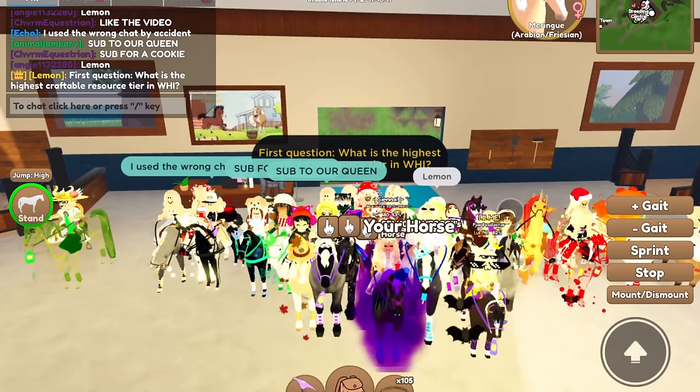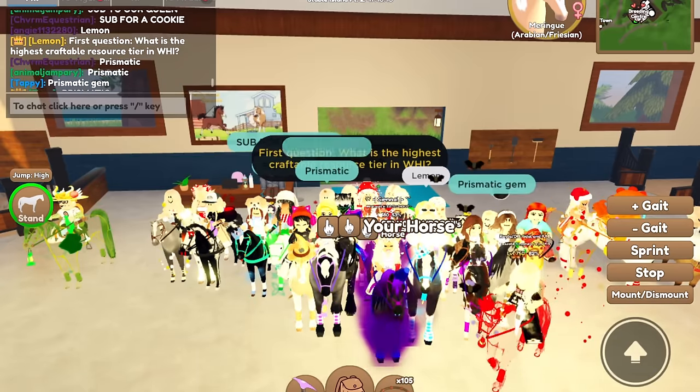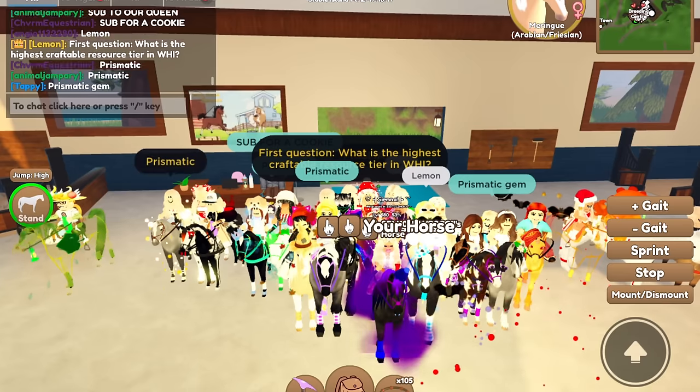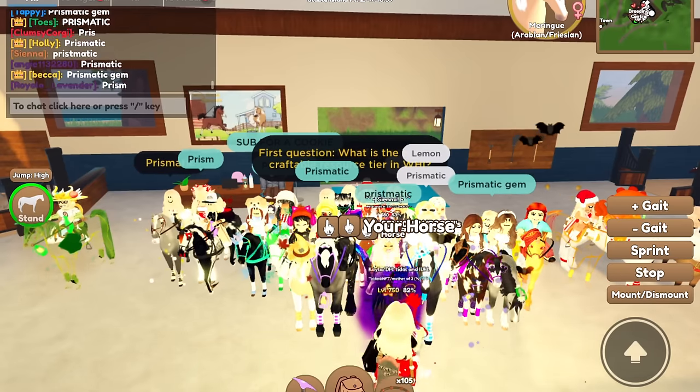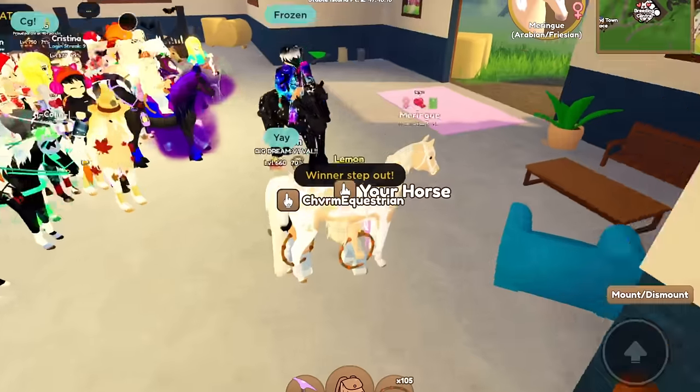How this works: I'll say a trivia question and the person who answers fastest and correctly gets to co-breed a foal with me. Okay, so the first question is: what is the highest craftable resource tier in Wild Horse Islands? Charm answered 'prismatic' first — correct!